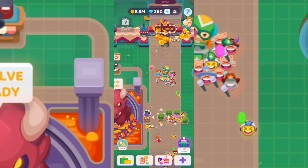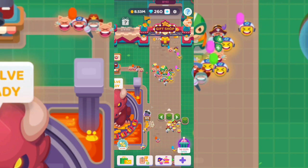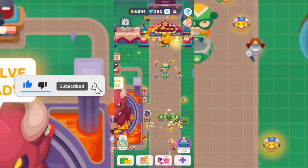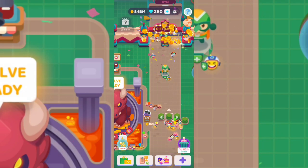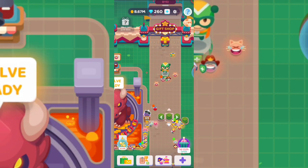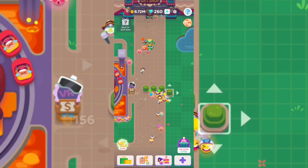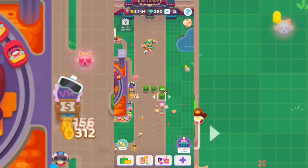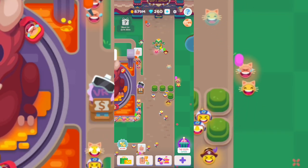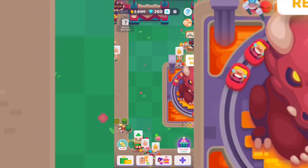Another trick is controlling where your customers go. To push them toward a specific ride, build different decorations and objects on the road. They'll pass the ride and say 'oh what a cool thing, I'll jump in!' That's how you get them to spend more cash. It's not that hard — just move your trees and decorations to force customers onto different rides.